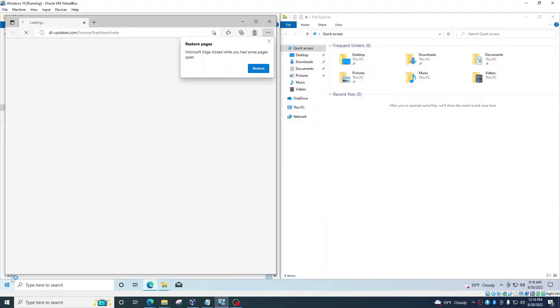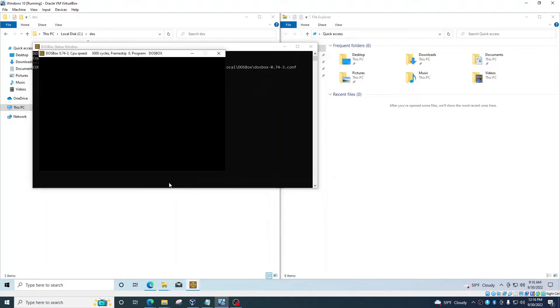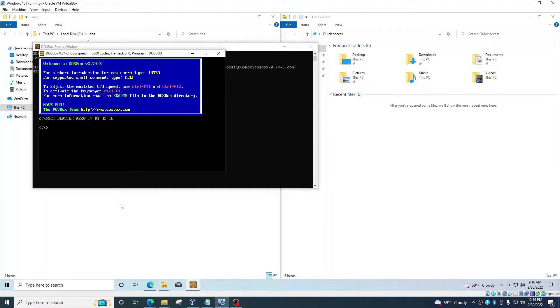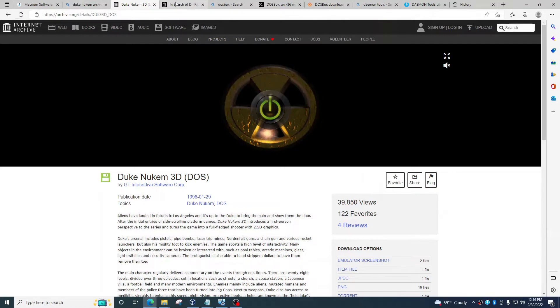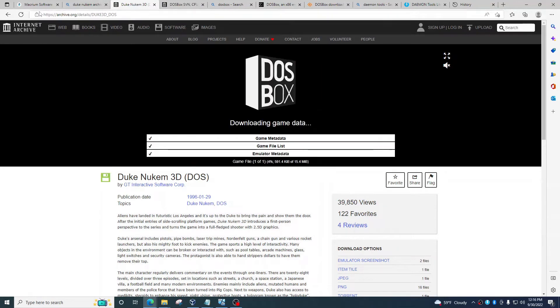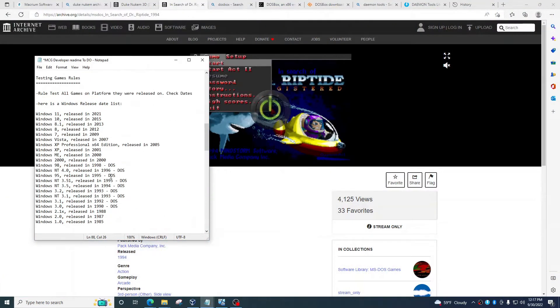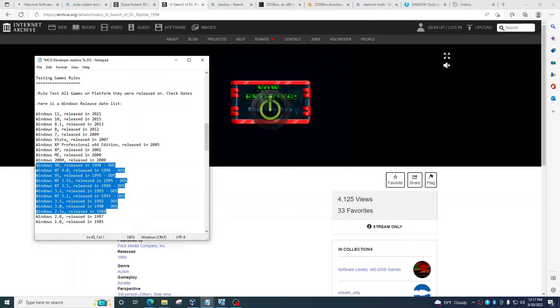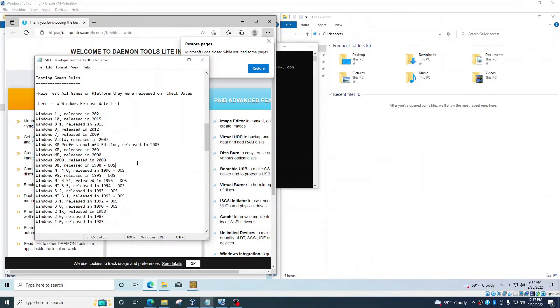Now let's make sure DOSBox is working. Find DOSBox and as you can see, it's working. The reason I know these three games will work in DOSBox is because Archive.org actually shows them working in DOSBox. If you click on them, you can see they're running through DOSBox. DOS games are the easiest to run — DOSBox is the easiest program to run on Windows 10. We're going to start with that since these games are from 1994 and 1996.